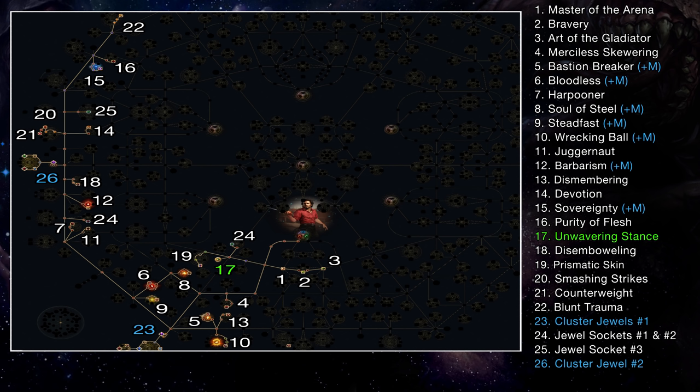Leveling this build is smooth and simple. You start as a Duelist and for the first 7–8 levels you can use Splitting Steel, then transition to a combo I tested in Endless Delirium: Ground Slam and an Earth Shatter plus Earthbreaker totem setup for bosses. The totem slams with Earth Shatter and creates spikes which you then break with Ground Slam for massive damage even at lower levels. At this stage you can use any two-handed mace, staff, or axe. Once you start using Shockwave Support in Act 2 you'll be limited to maces and staffs.